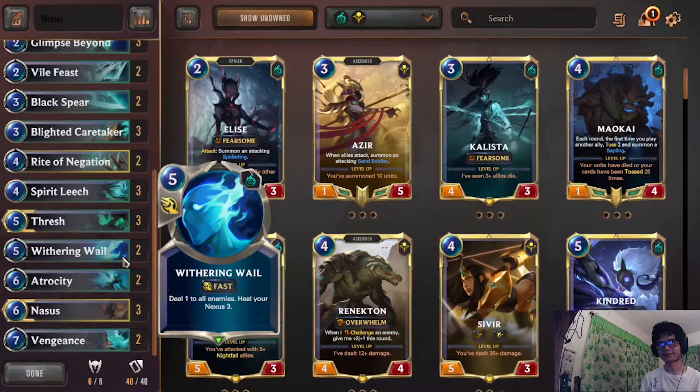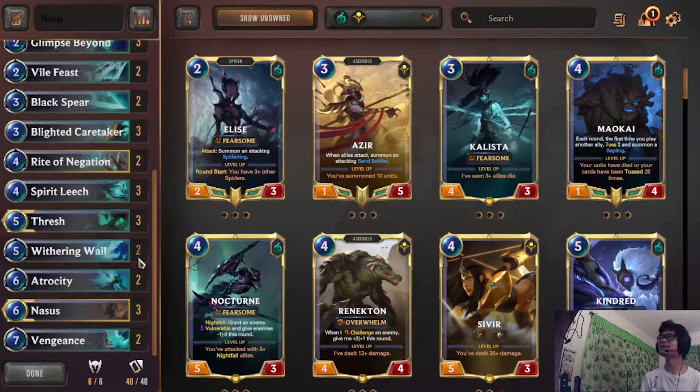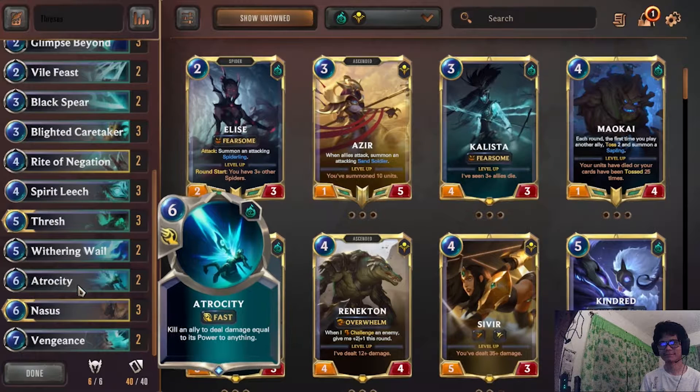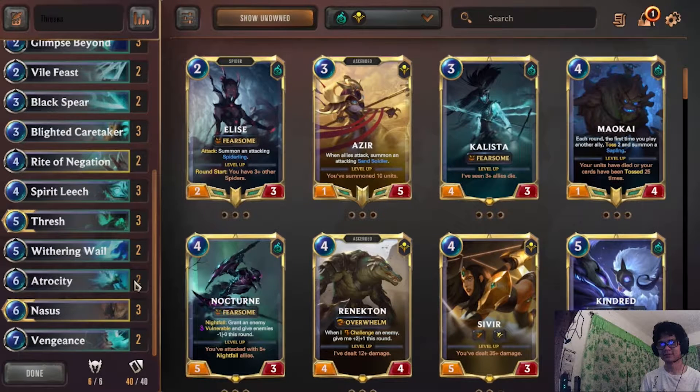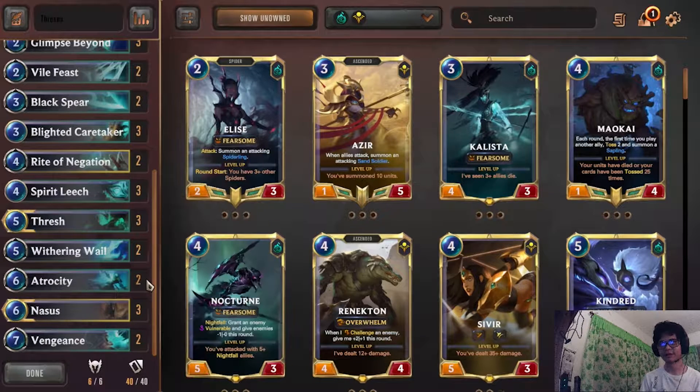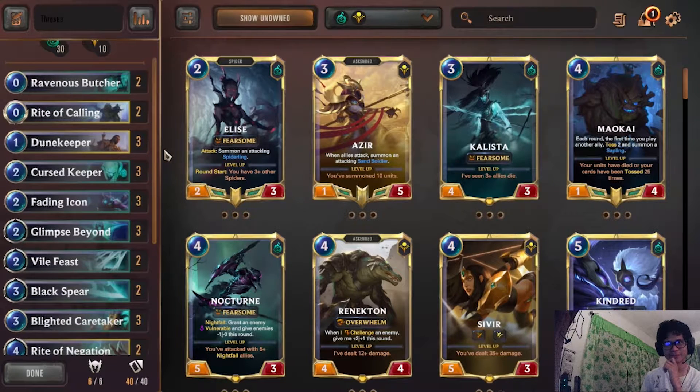Wuthering Whale is just a great control tool. Most people run three but I think two is a good amount. Atrocity is pretty much our main win con — Atrocity Nasus. I'm debating moving Atrocity up to three copies but I don't really have the space for it right now.